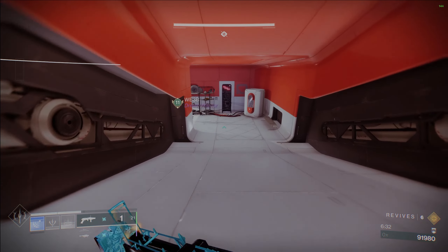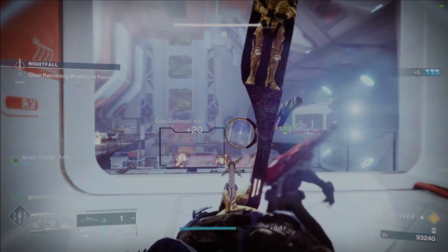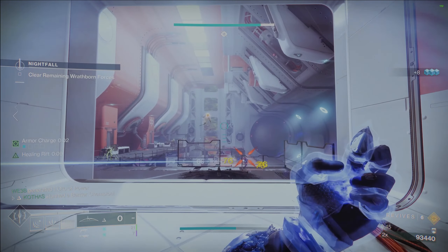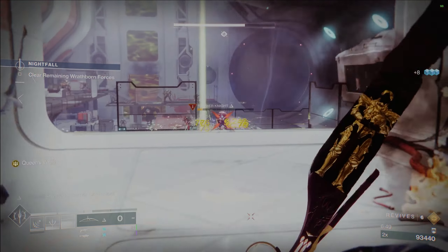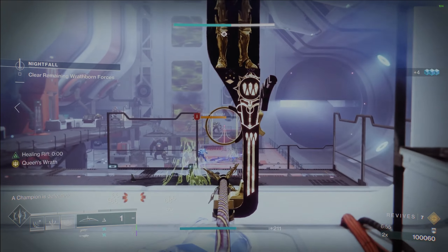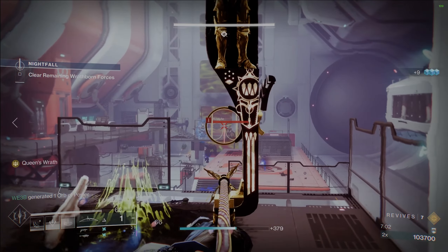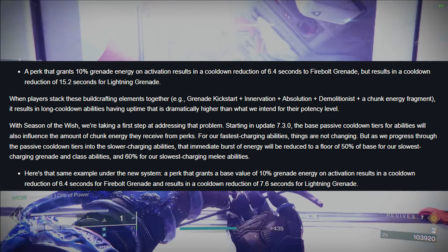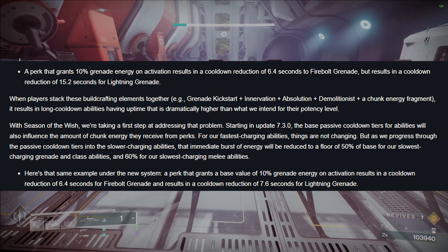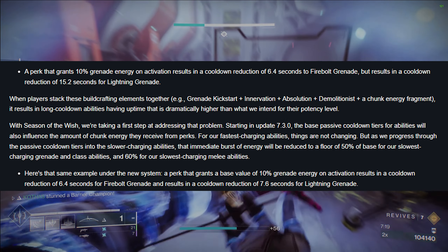That is a pretty stacked artifact. I was really looking forward to more stasis love, but it's very heavily focused on solar, which is kind of annoying. Let's move on to ability changes — and we've got a lot. The ability goals for Season 23 were to make sure everything's balanced, reduce insane survivability builds, address Well of Radiance and Ward of Dawn tuning, and finally take a pass at stasis abilities. They're going over some changes coming next season. Starting off with cooldown reductions, they specifically want to address what are supposed to be long cooldown abilities that basically have infinite uptime right now with some creative build crafting.